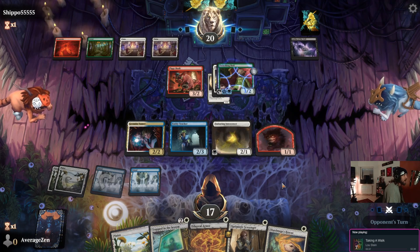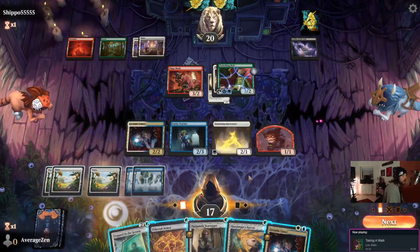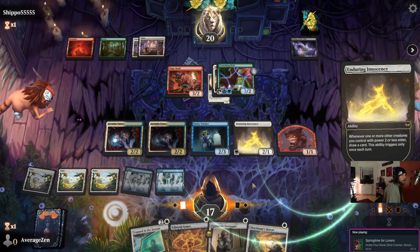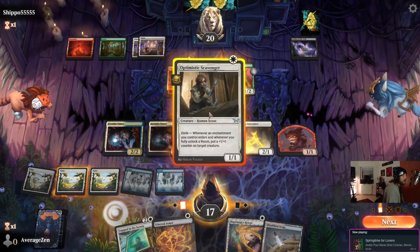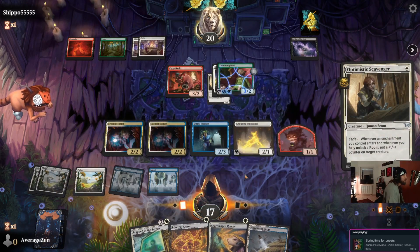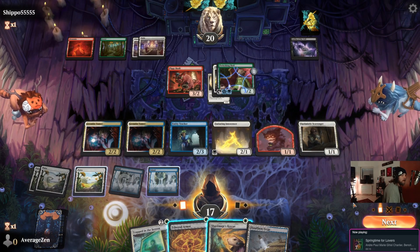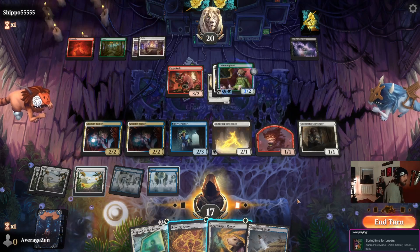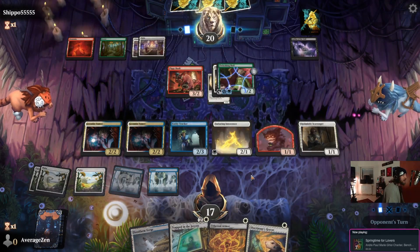What's going on in those Naya colors, Shippo? We're going to draw a card off Enduring Innocence, play Optimistic Scavenger, and hold up Shardmage's Rescue. I'd love to get greedy here and play out the Ethereal Armor, but I don't see that ending well for us.